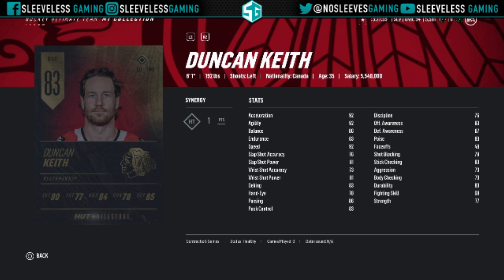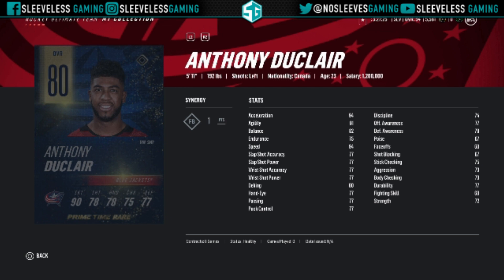Duncan Keith has a terrible shot — don't let him shoot — but that speed is viable on the back end. From the Blue Jackets we've got Anthony Duclair with a Primetime card; dope speed, you really might want to get him. If you can get him cheap for under 10,000 coins, which you should have no problem doing, anything that fast is useful especially if you're running a free-to-play team or just not spending a lot of money.